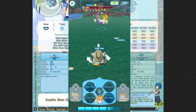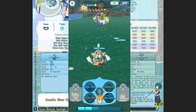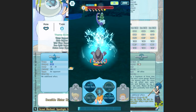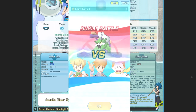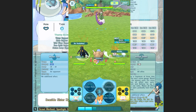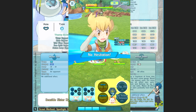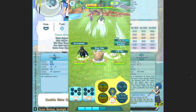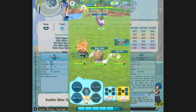Should you summon for Lana and Araquanid? Honestly, it's a flat no — don't summon unless you're a Lana fan. She's a spotlight scout, so after her banner ends she'll enter the regular pool. You can wait until July and get her by chance. On top of that, she's not a great unit — she can be a really good tank, but her speed is just too bad. So the answer is no, don't summon unless you're a Lana fan.